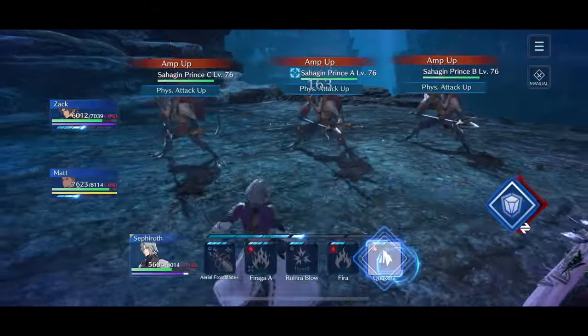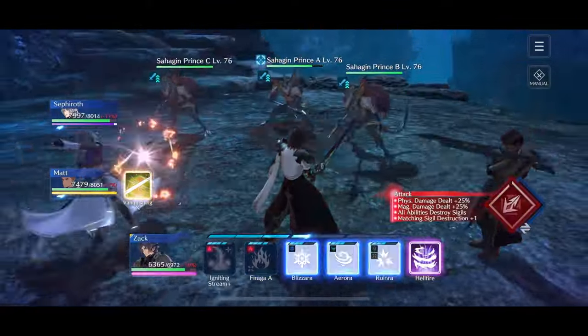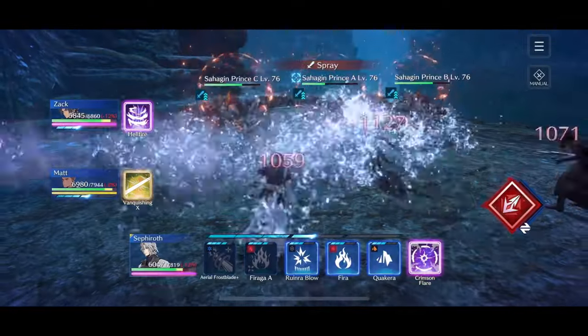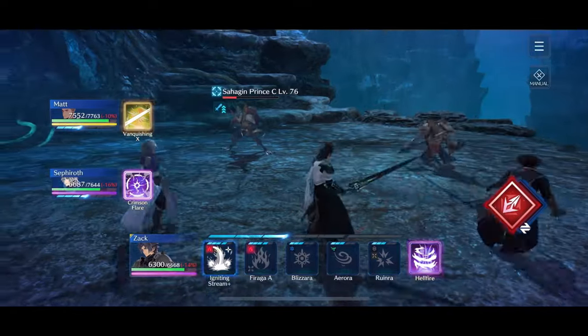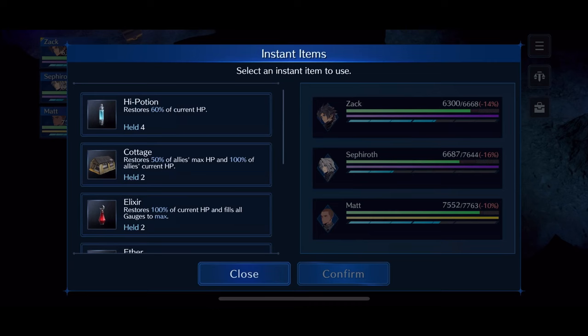For this random encounter, the main goal is to make sure Zack and Sephiroth's summons are maxed out and that we can heal up at the end. I do some defensive stance shenanigans to waste ATB, charge up the gauge, and make sure Matt heals up at the end. That's the end of that random encounter.